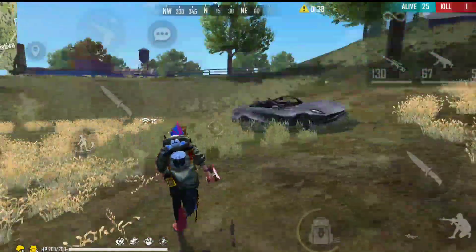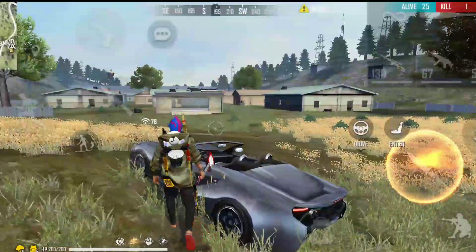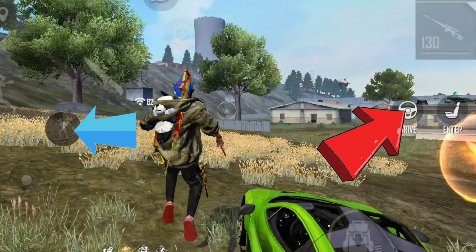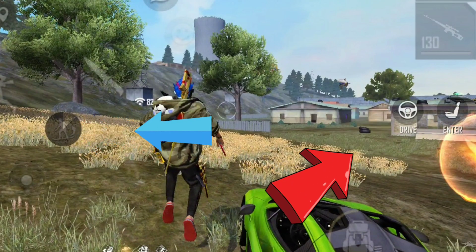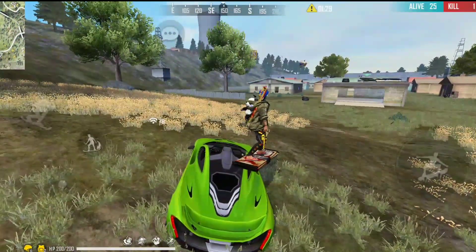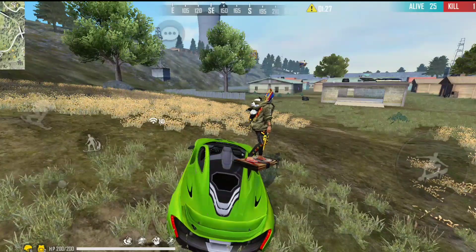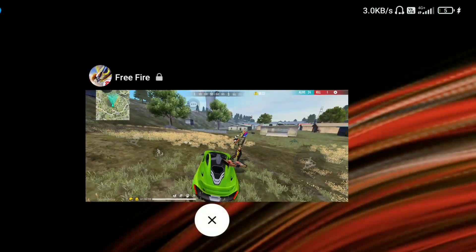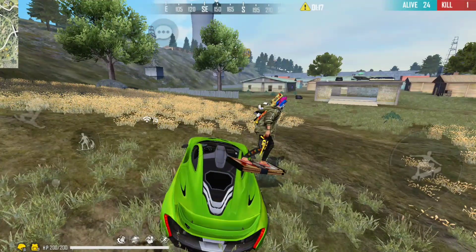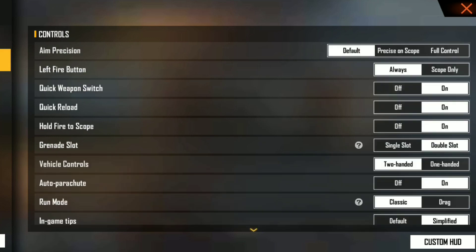For this trick you will need a surfboard and a car - you can get a classic car. Press the surfboard button and the driving button at the same time, then minimize the game for 5 seconds. After that, go to the settings and controls, then go to vehicle control.